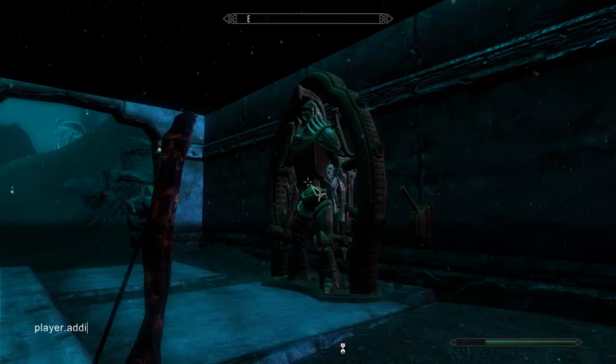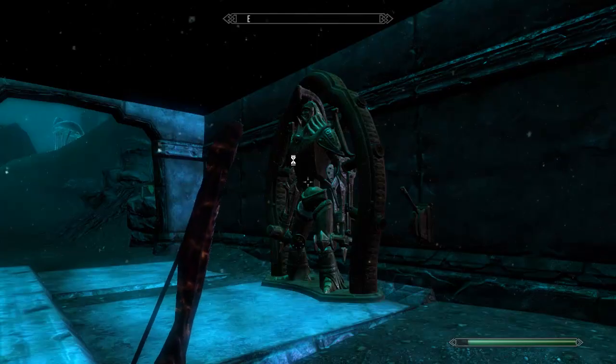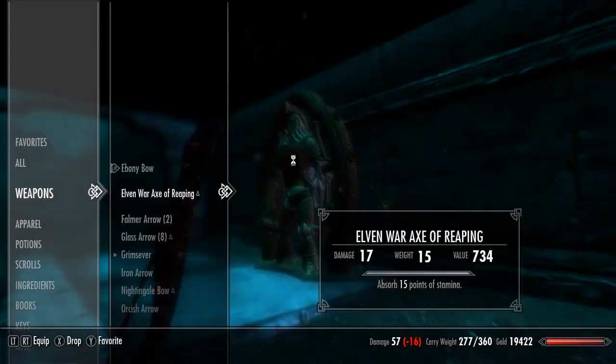I'm adding myself a Nightingale bow. So as you can see I'm entering player.additem, space, the item code — I'll put a link in there for that — and the quantity. On the top left you can see the Nightingale bow was added. Hit the tilde key to bring the console back down.